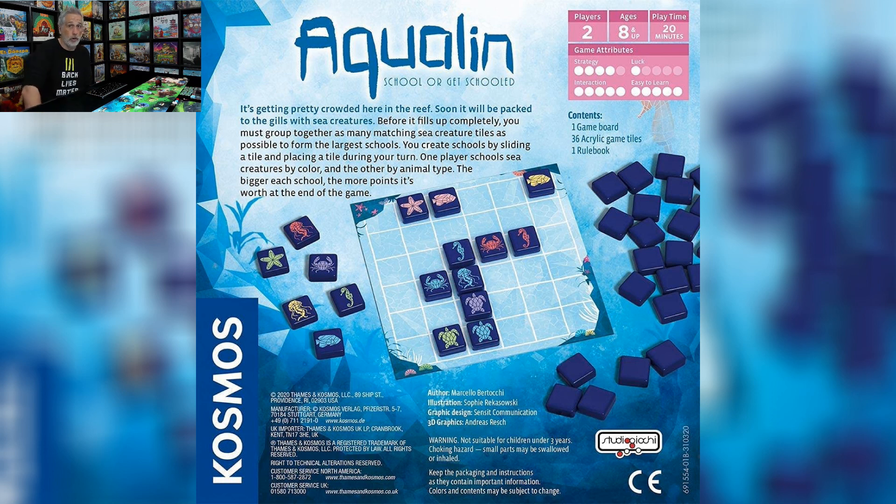The other thing you do on your turn is, before you put your tile down, you pick any one critter that's already on the board and can slide it from one side of the board to the other — kind of like a sliding tile puzzle board.